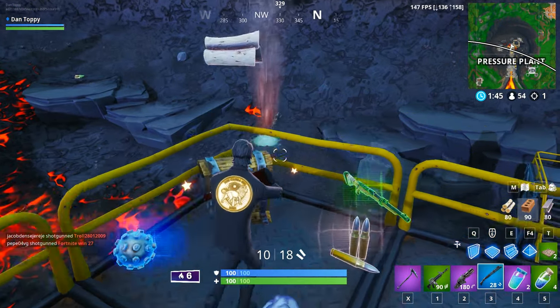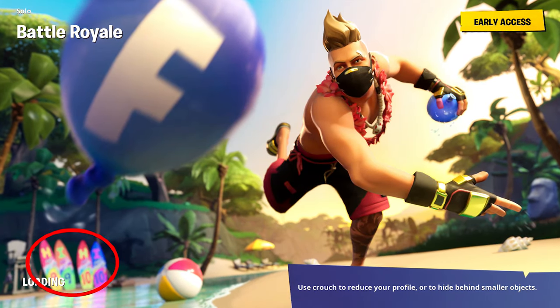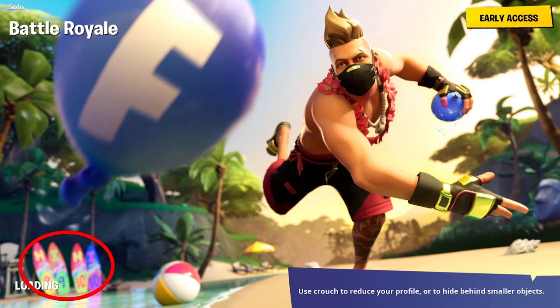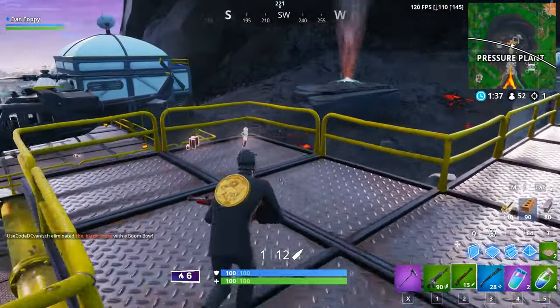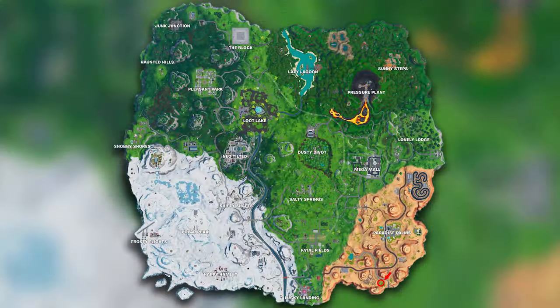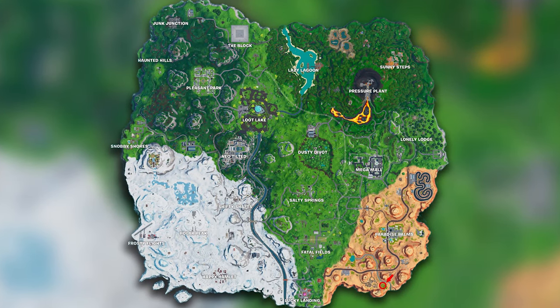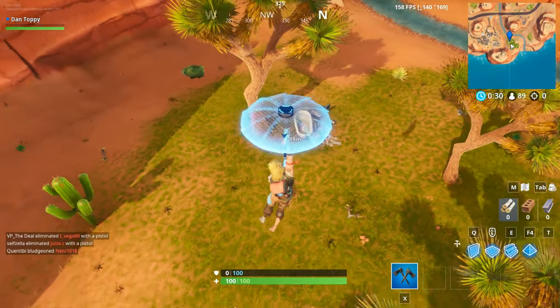The location where you want to go is based on the coordinates written on the surfboards in the background. The coordinates on there are H9, I9, H10, I10. When you look on the map, you've got the grid going alphabetically down the left-hand side and numbers across the top. You want to head to where all those coordinates meet, which is right where I've marked it on the map now.